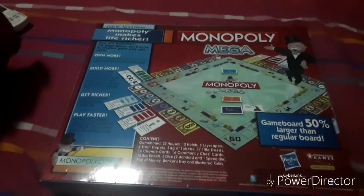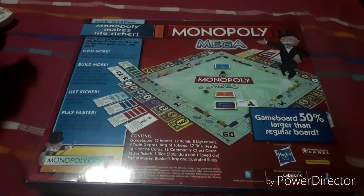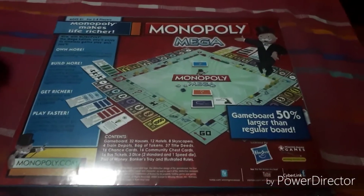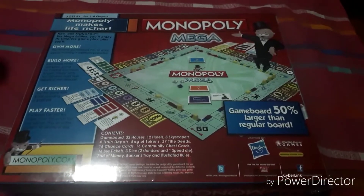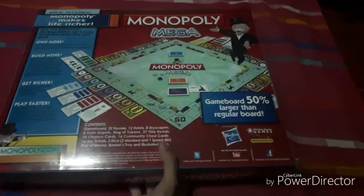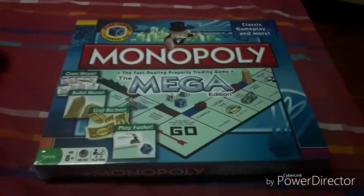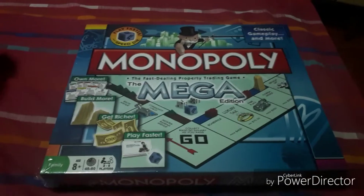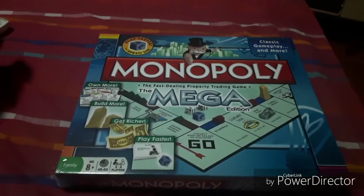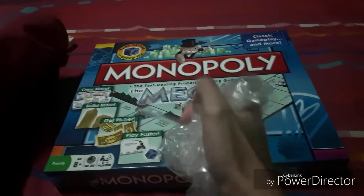I'm gonna show you a bit of a comparison of the houses and hotels from my Monopoly 2013 one, and also the speed die which is a little bit blue — which I really don't like, but I think blue fits with this game. I'm just gonna take the cellophane off. Alright, we got the cellophane off.